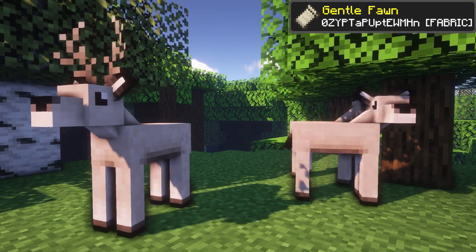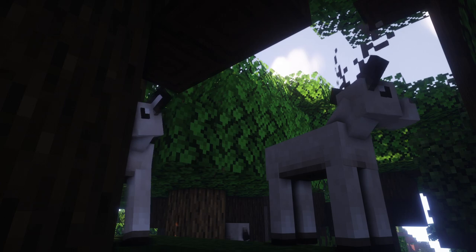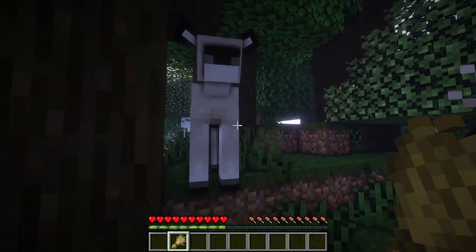Gentle Fawn brings deer to Minecraft. Naturally residing within roofed forests, players can breed them with wheat.